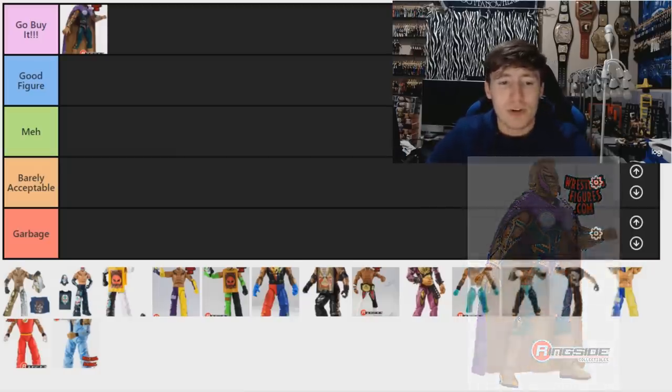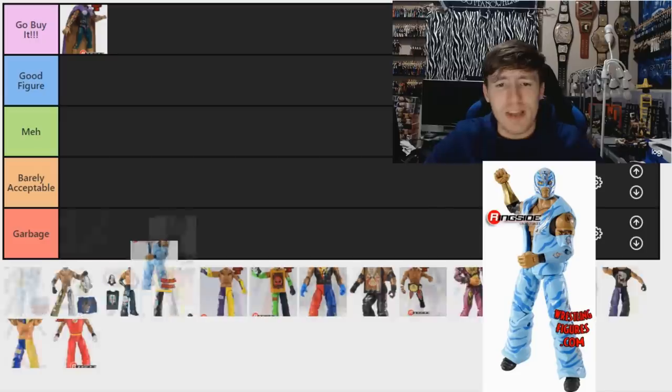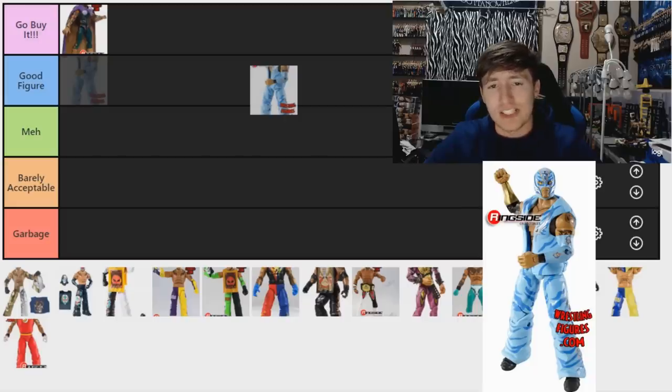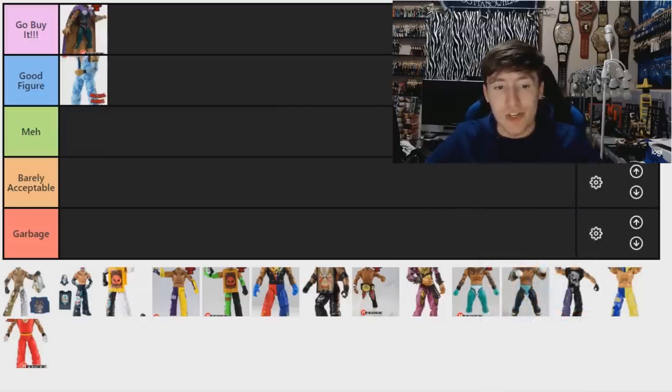Next is the WrestleMania 26 figure, which I think is based on Avatar-inspired gear — he took on CM Punk at WrestleMania. It's a really strong figure and I like it a lot. I'm torn between 'Go Buy It' and 'Good Figure.' It does have the older stuff, so I'm going to put it in 'Good Figure' for now, though it is god-tier as a Ray Mysterio figure.